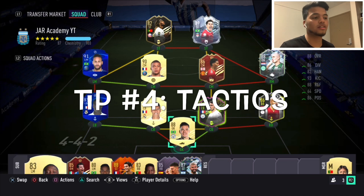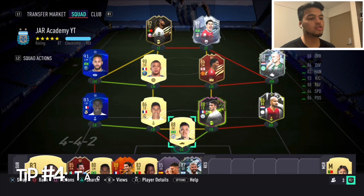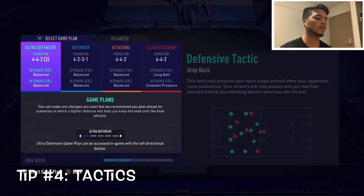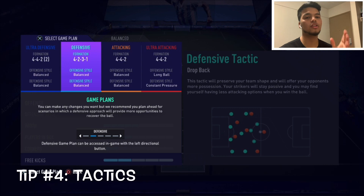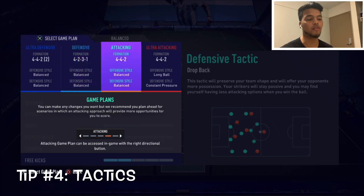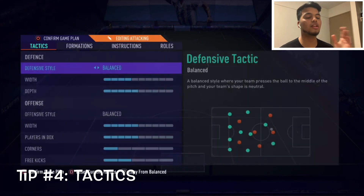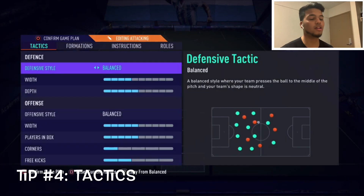Tip number four: setting up your tactics. This is extremely important for the weekend league — if you don't set up your tactics, your players aren't playing the way you want them to. In-game, click left or right on the d-pad and you can change your mentality from ultra attacking, attacking, defensive, or ultra defensive. You can customize it how you like. I mainly use attacking to start the game with my 4-4-2, and ultra attacking when I want to get that goal, with constant pressure on.